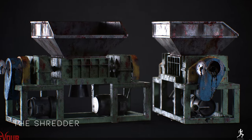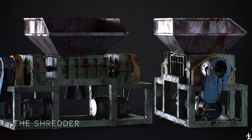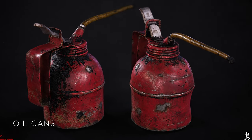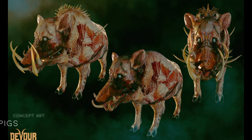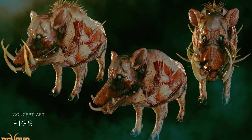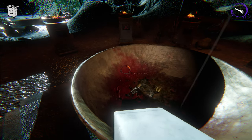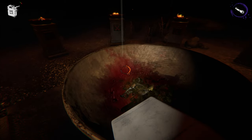As for the unique map items, we've got a look at a couple of things. First, this item called the Shredder, which looks a lot like a meat grinder to me, obviously plays an important role. These oil cans will also be a part of the new map, as well as these pigs. From what I can tell, it feels like the Shredder is likely where we sacrifice the pigs, similar to how we sacrificed those sweet little goats in the farmhouse map.